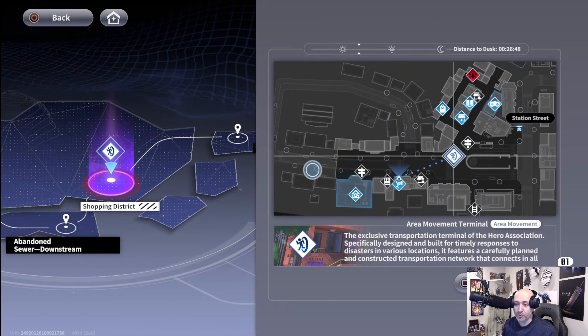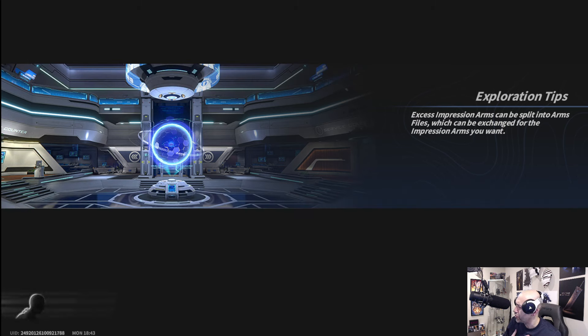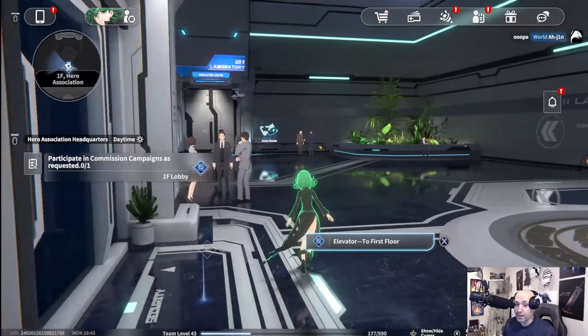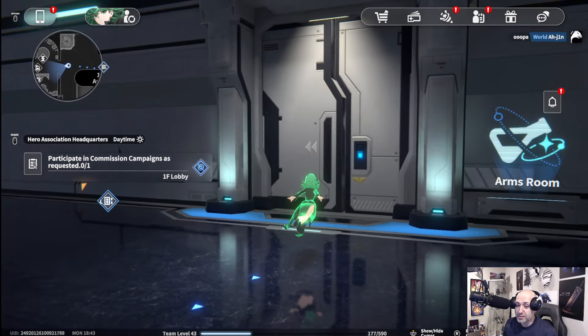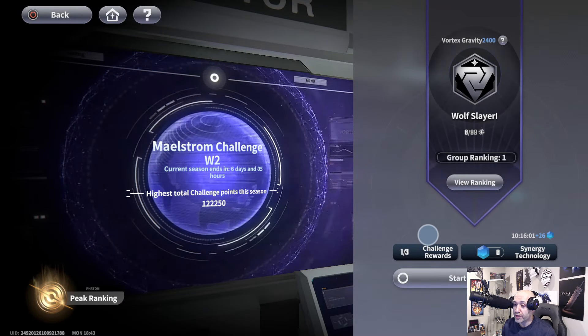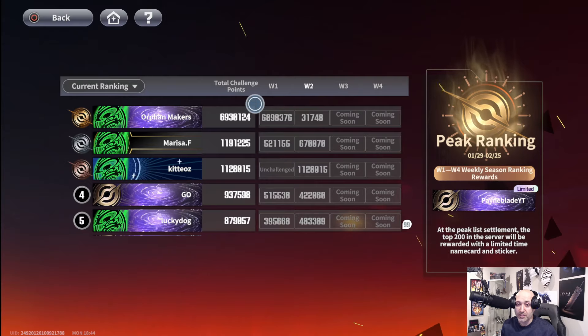The maelstrom is something you unlock over time, around account level 30 or 35. It's the most important leaderboard mode right now because it gives you the most rewards — world silvers, currencies, and more. To find it, go to your hero association, second floor into the arms room, and it's the machine in the far corner called combat maelstrom. You get rewards for hitting certain point goals, and at the end there's a ranking with rewards based on your rank.